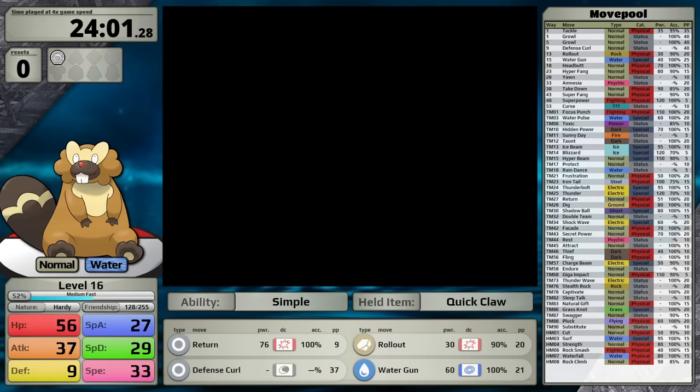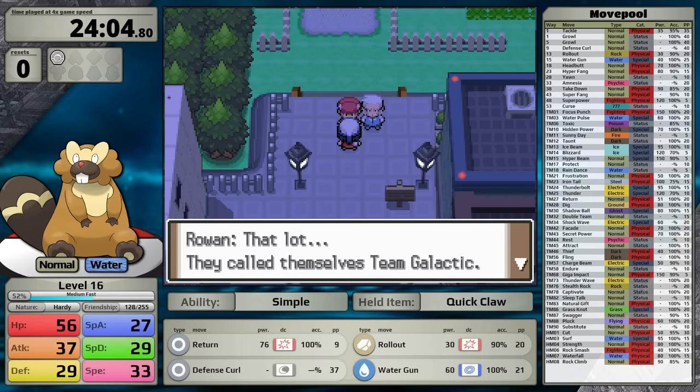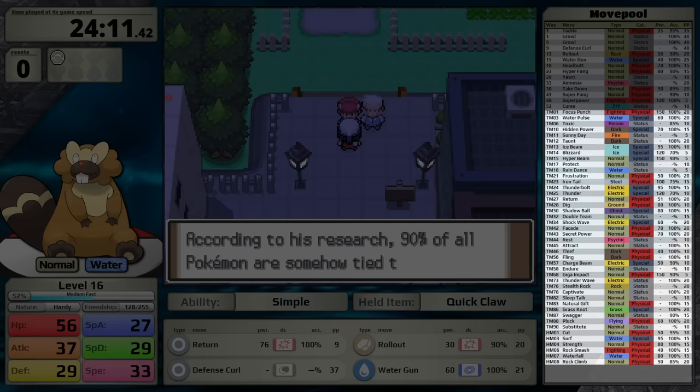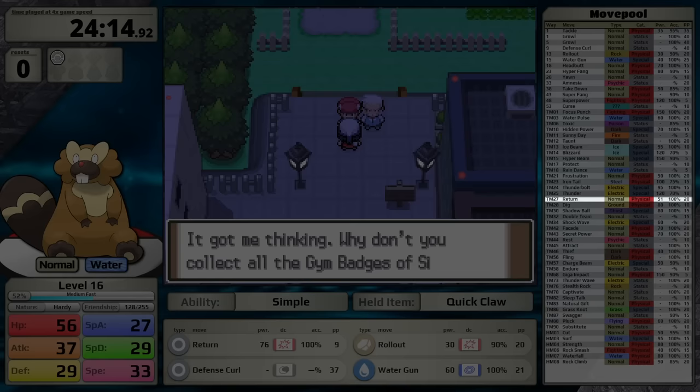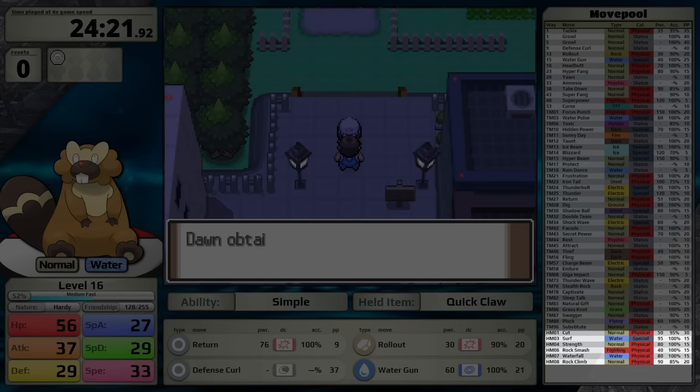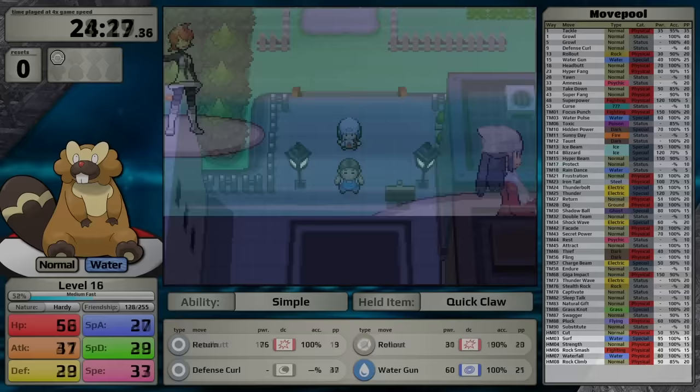The next portion of the game is very straightforward, so let's talk about Beaveral's move pool. It learns Headbutt at level 18, Hyper Fang at 23, Yawn at 28, Amnesia at 33, Superpower at 48, and Curse at 53. Through TM and HM, it gets access to Water Pulse, Ice Beam, Blizzard, Rain Dance, Thunderbolt, Thunder, Return, Dig, Shadow Ball, Shockwave, Rest, Charge Beam, Thunder Wave, Stealth Rock, Grass Knot, and Substitute. Through HM it gets Cut, Surf, Strength, Rock Smash, Waterfall, and Rock Climb. In a game with 8 HMs, it's clear why this thing was used by most of us to traverse the overworld.